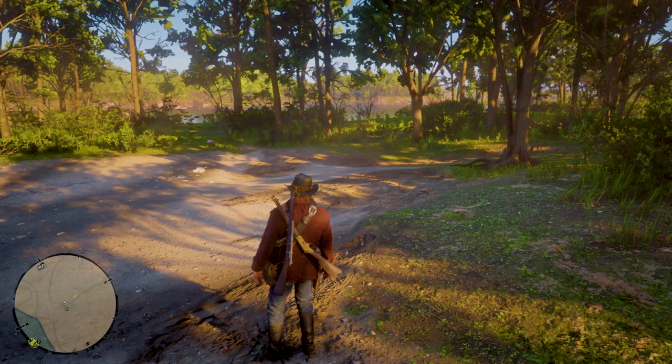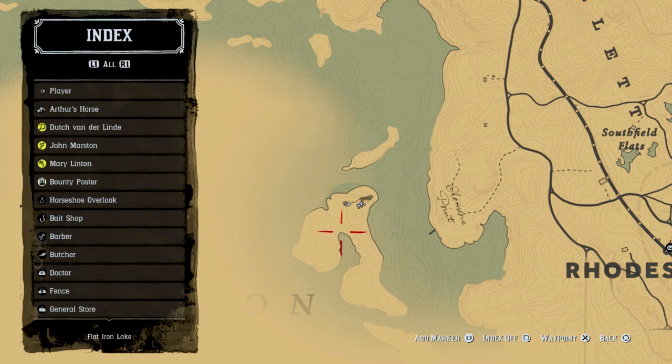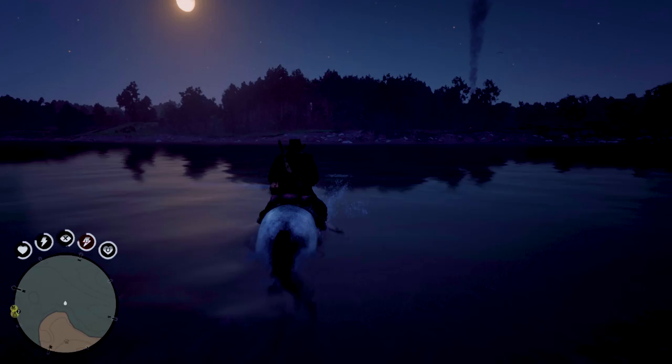In order to get there you will need to have a lot of stamina on the horse so it doesn't drown with you on it. The island where you can find them is very close to Blackwater, so take a train there and then head west until you reach this part of the map I'm showing you. It's about a minute away from there.